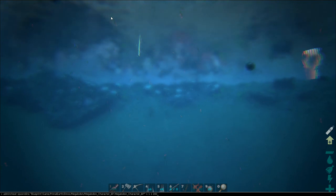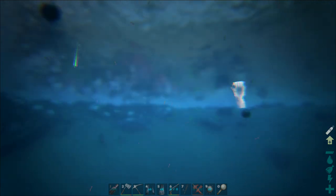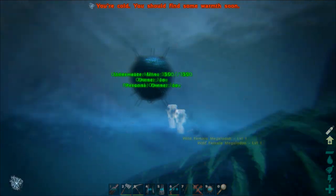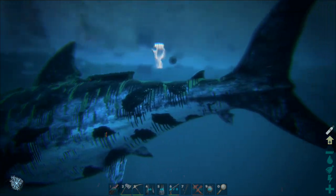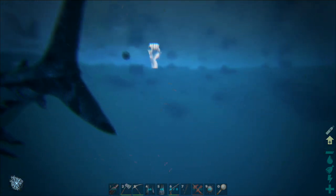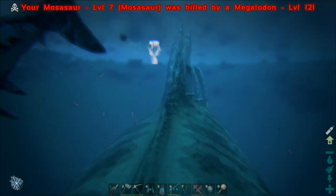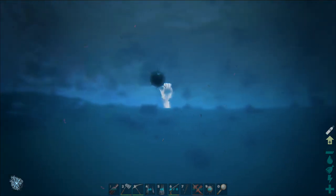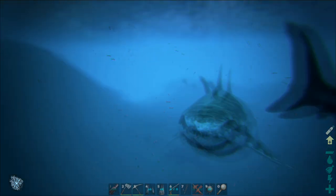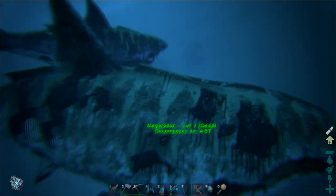I'm going to spawn in a megalodon — a very low level one — just to attack me so I can show off the mines. As you can see, it's chasing it and then it blows up. Let's do that again. Here's a wild level one megalodon. Now that it's attacking me, the mine will make a beeping noise, lock on to it, and then explode, killing the megalodon fairly easily.